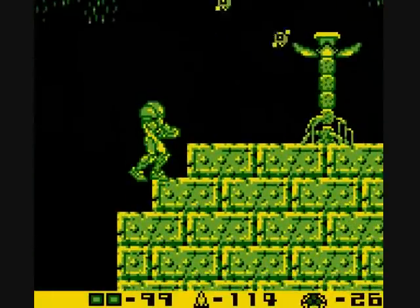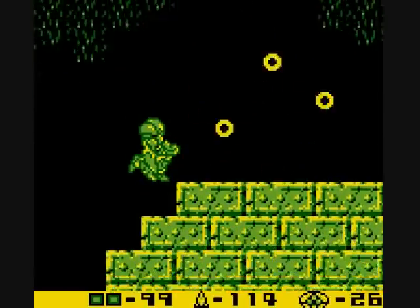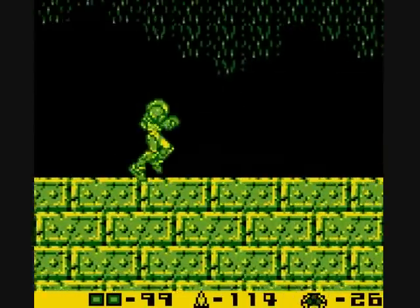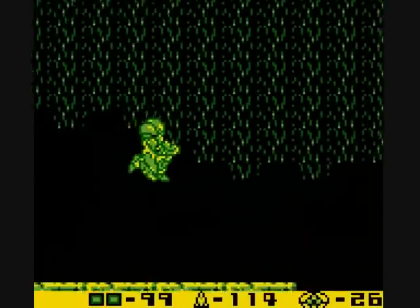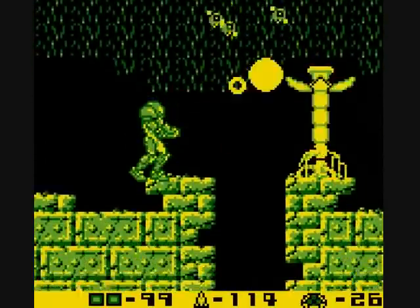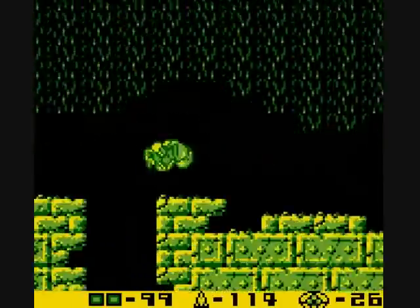Here we have the Blob Thrower — yeah, I think they were running out of names. As the name suggests, it throws blobs at you. The Wave Beam does a number on it though. With any other beam or missiles you have to aim down from above and hit the center of the flower bulb. That's that piercing ability of the Wave Beam working for you. And it's beautiful.